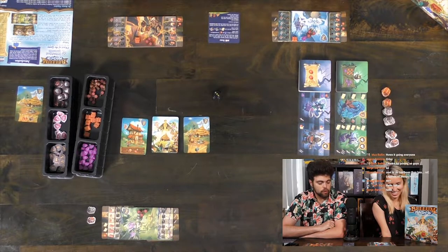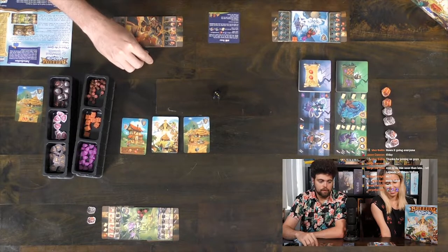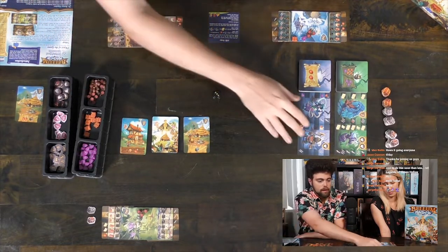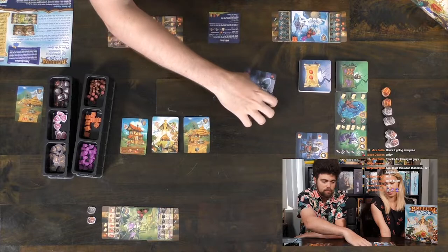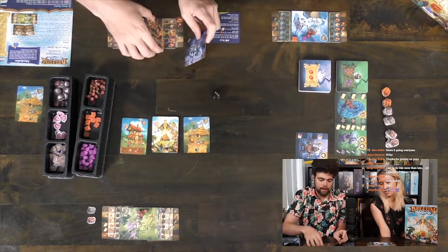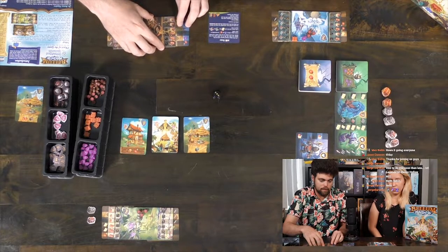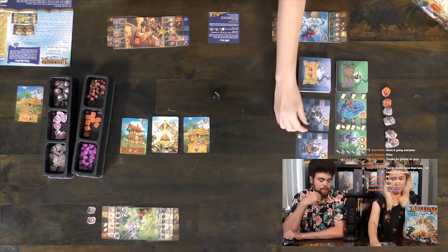Now we can go ahead and recruit creatures. I have two food so I'm going to try and recruit something because I'm in trouble. I want this — I need runes. I'm going to put it on this side and the one slot comes out.